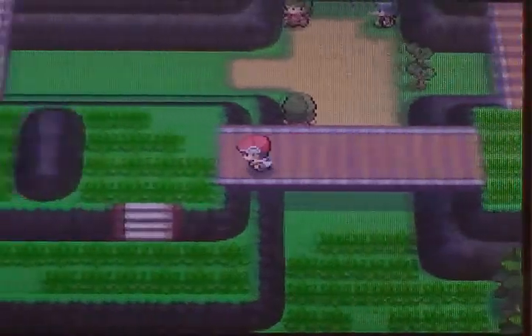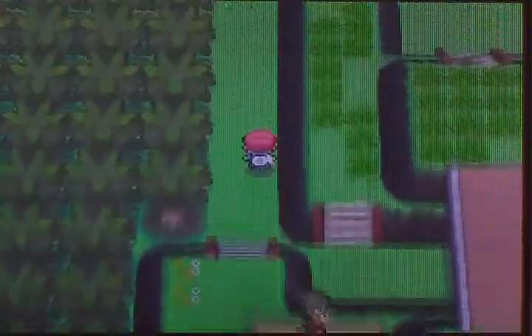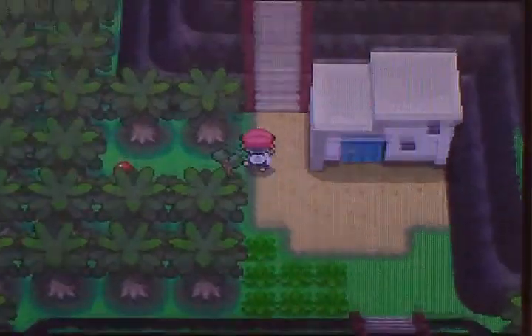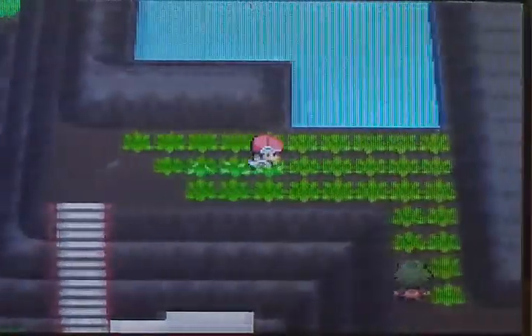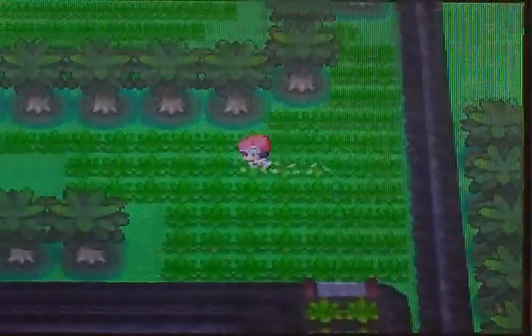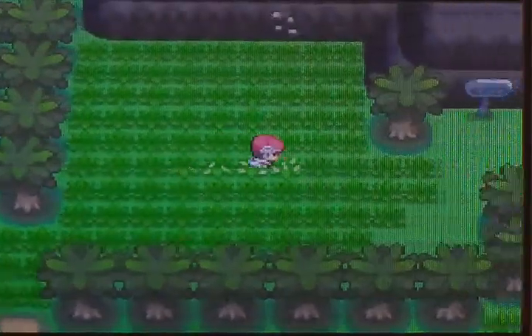I'm going to get those items, maybe, probably — because they're actually behind Cut trees, so they are probably there for a reason, because they're good. Of course first patch. Another Super Repel. I only have 14 Super Repels left. After this route I have to buy new ones. I guess I had a hundred and just used all of them — I had them for quite a while.